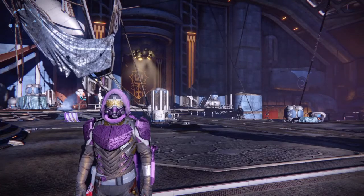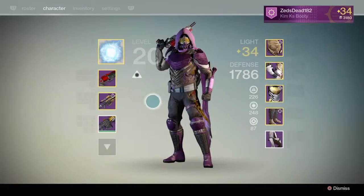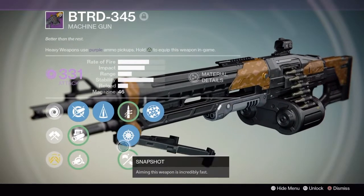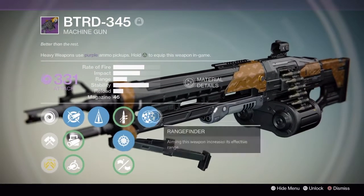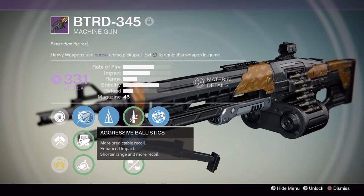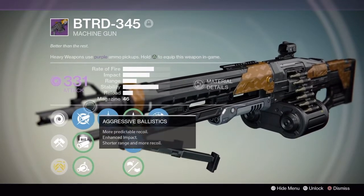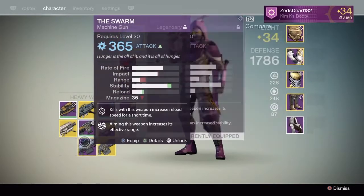What's up guys, skater69 here with a new video. I'm gonna be talking about the BTRD machine gun. It's a really good machine gun and you can only get it through the crucible. I recommend grinding in the crucible to get this weapon — it's really good, it's kind of like the Swarm if you had it before.